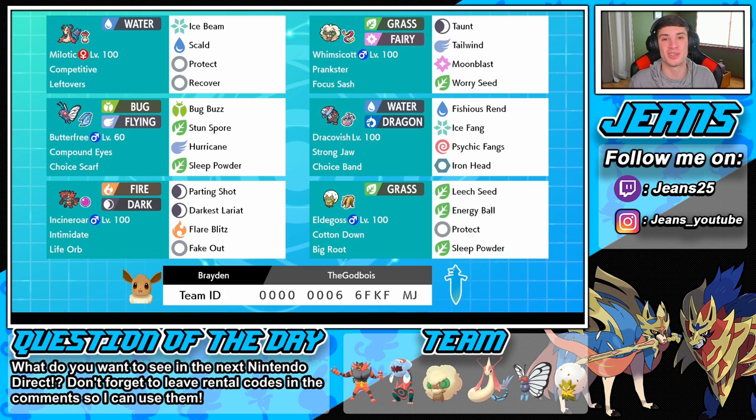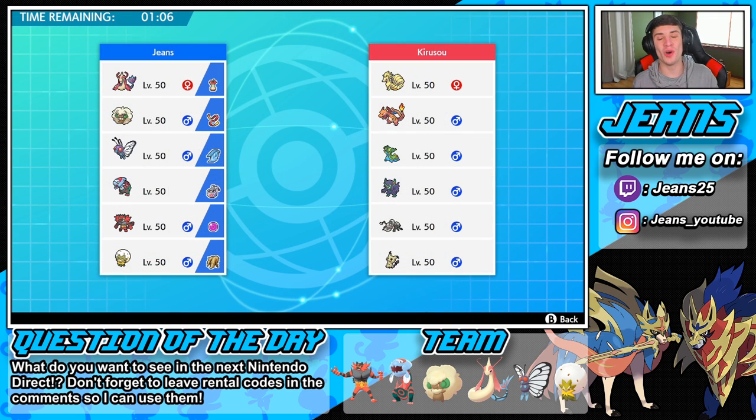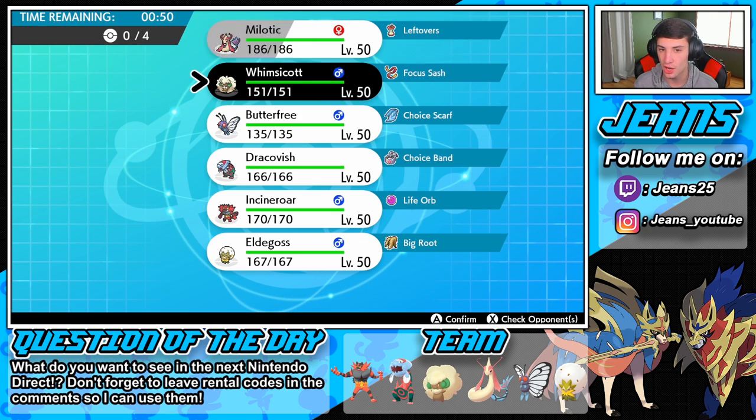Alright, without further ado let's hop onto the ranked doubles ladder and try to get some wins with this team. Battle number one is on its way. This guy has a little bit of a Charizard drought team with that Storm Drain Gastrodon, so that thing is gonna be a pain against my Dracovish. I definitely see Grimmsnarl — I feel like he's gonna lead Grimmsnarl and Ninetales or Ninetales Charizard.